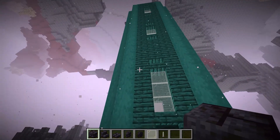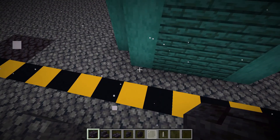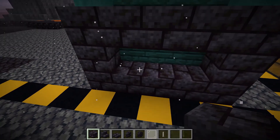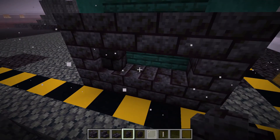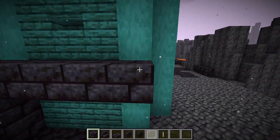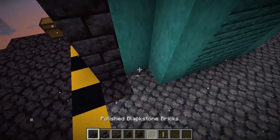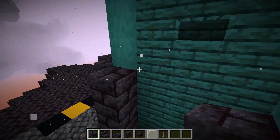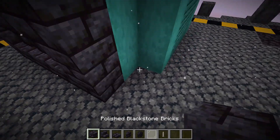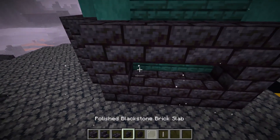On this wall, we're going to make a symmetrical rectangle going all the way around with the bricks — one, two, three. On the inside, we'll get our polished blackstone brick walls and put one, two, three down. In this corner we'll just go one, two, three up, and repeat this pattern over and over going around the whole thing. Make sure this is all bricks because we will texture it up later.